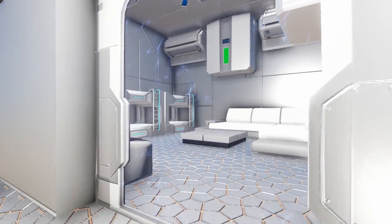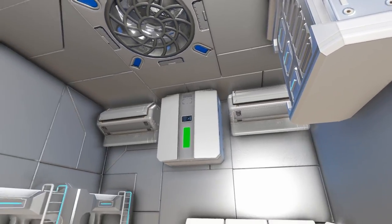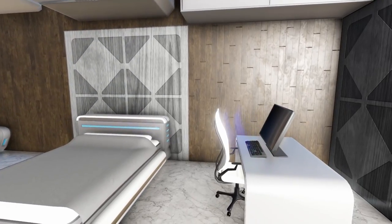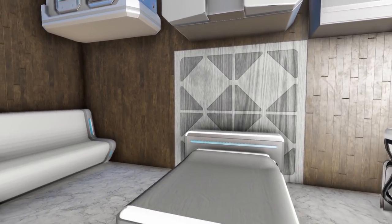Going up the ramp the door on the left brings us into the main crew quarters area where we have bunk beds, a lounge area, and some storage for clothes and armor as well as a fridge. The door to the right leads into the captain's quarters because it has its own standalone bed, its own closet and wardrobe storage, as well as its own fridge in this room.